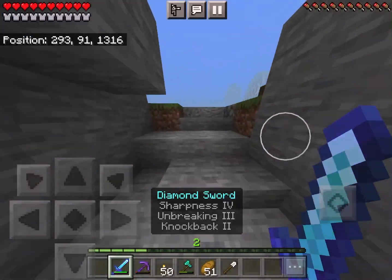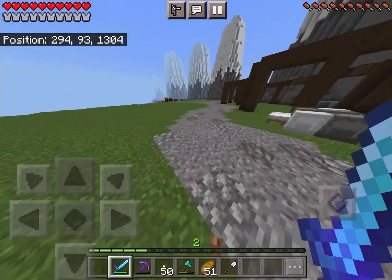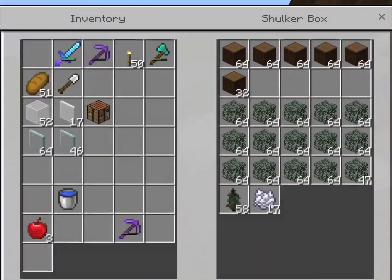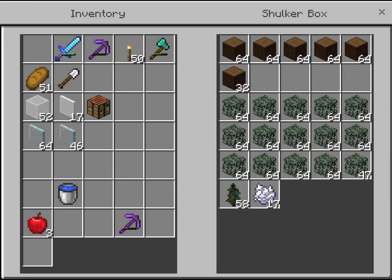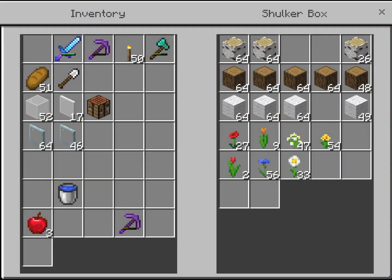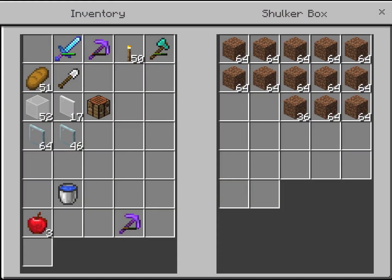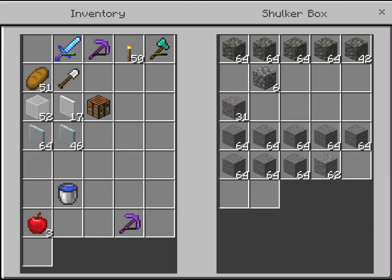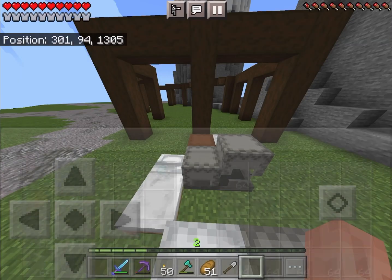Welcome back everyone to another episode of Survival, where today we will be completing this top area here. I got a bunch of spruce wood, leaves, oak, birch, some wool, because we are going to be making this part a market. I got more snow because we're going to add two more buildings in, and that's just leftover stone — I got to fix a couple of mountains on the outside.